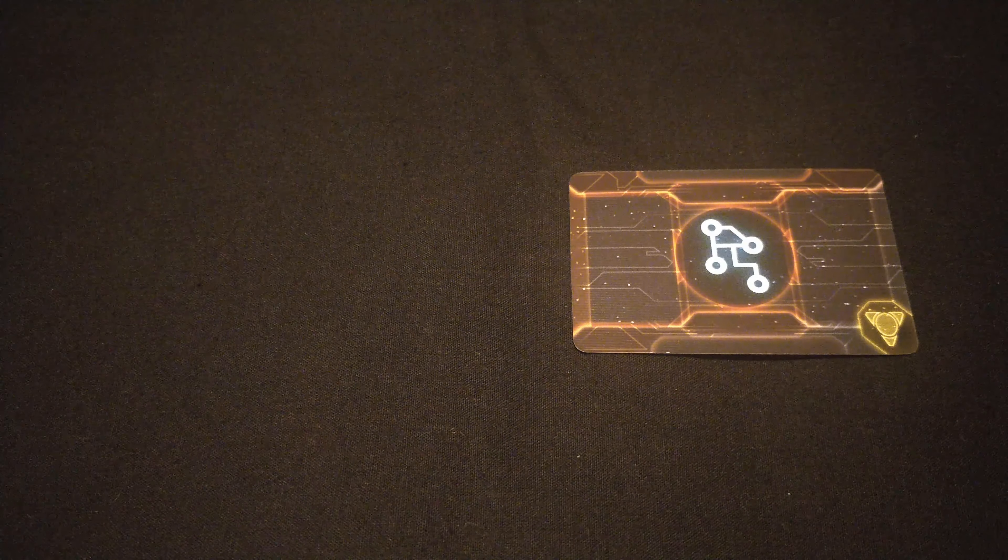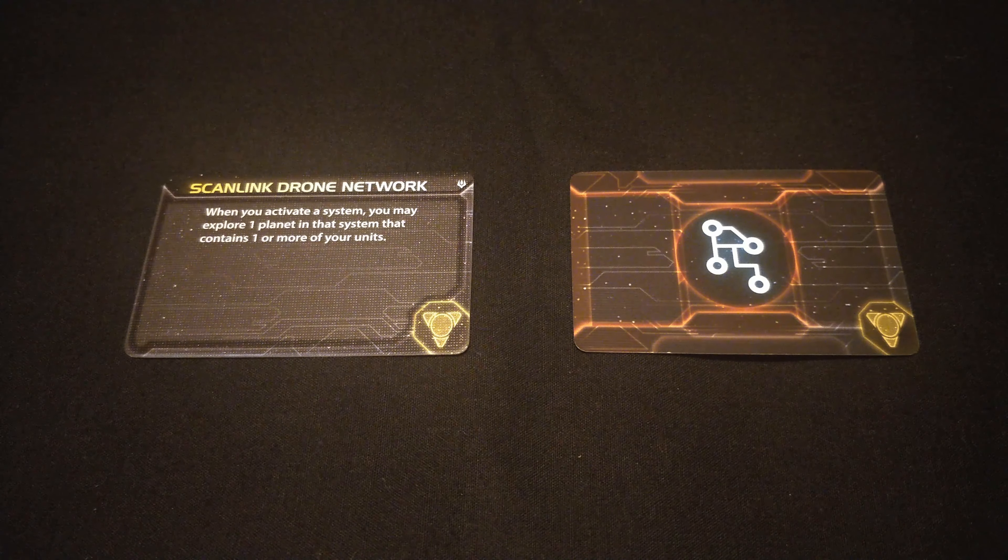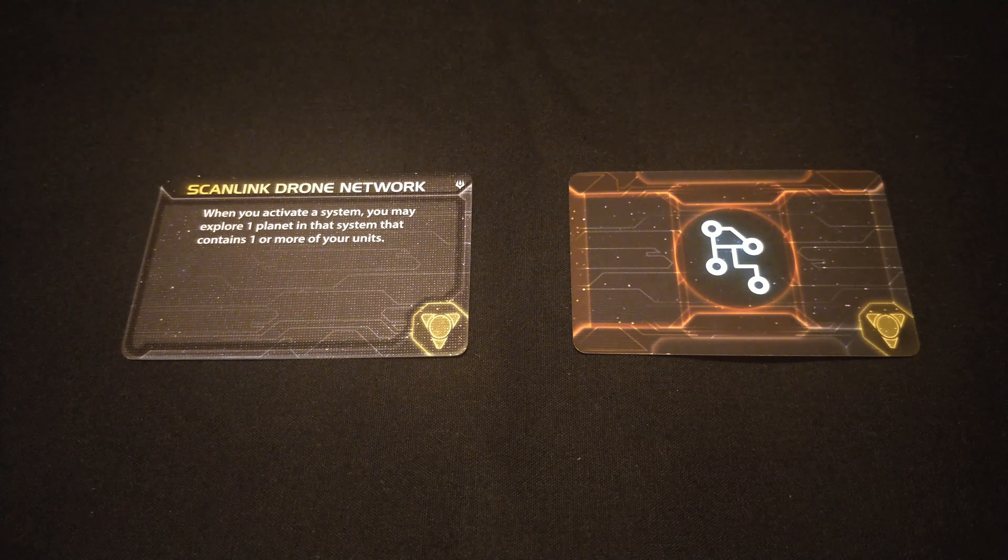Moving on to the yellow technologies. The first one is Scanlink Drone Network, which has no prerequisite. It reads: when you activate a system, you may explore one planet in that system that contains one or more of your units. This is for use with the new explore action in the game. Usually when you get into a system you land units on a planet to explore it; this technology allows you to explore without necessarily controlling the planet first. I think we'll see interesting stuff come out of the first games of Prophecy of Kings with this one — it's definitely a technology you'd want early if you're going heavy on exploring.